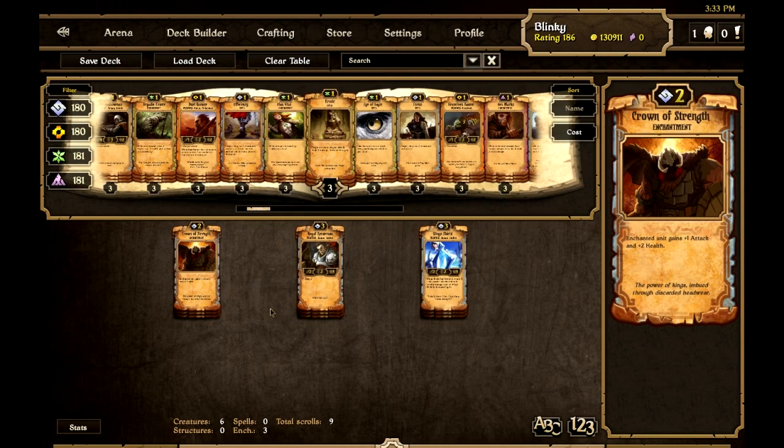I've tried other things like Faith Chains, Roasted Bean Potion, and Plate Armour which are ok, but I think the extra health that Crown of Strength gives really is significant for this deck and really allows it to work.